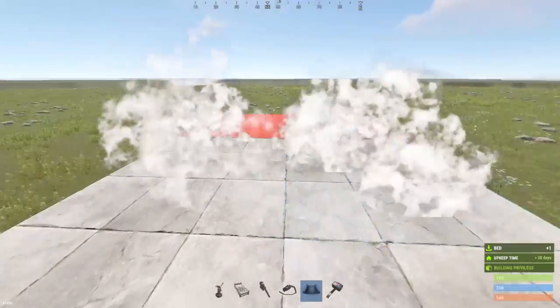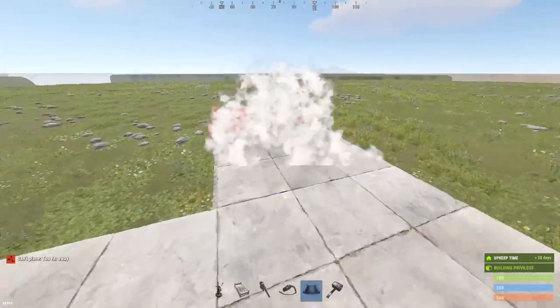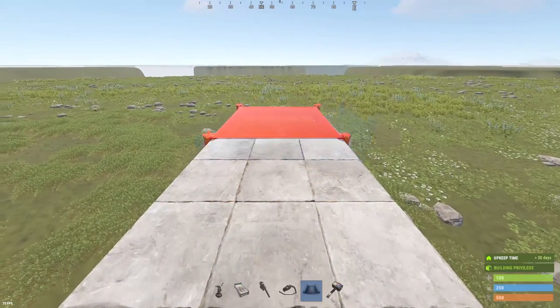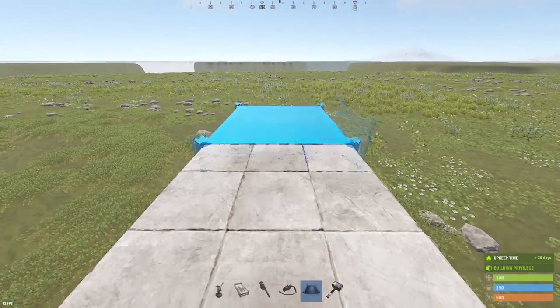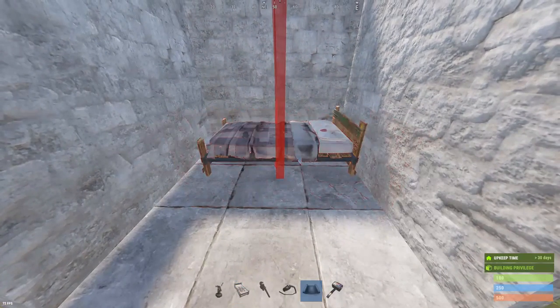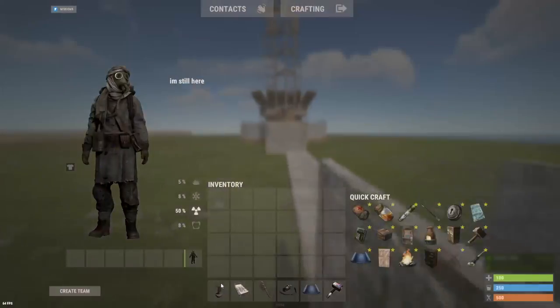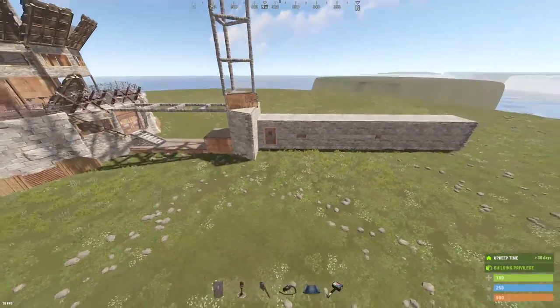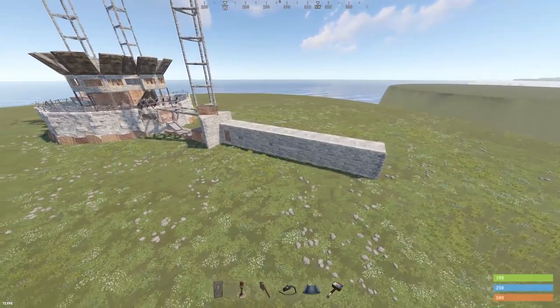And finally, these garages or flank bases — whatever you want to put outside — you just build out until you can put a bed down, which is not that far considering we've already got external TCs out here. Now you've got a second respawn point here. You can do this on the other side and it's good to at least get one of these down and build walls directly to your external TC.